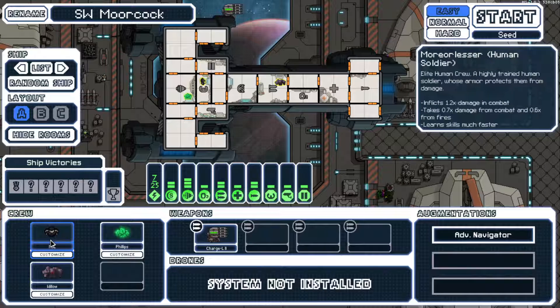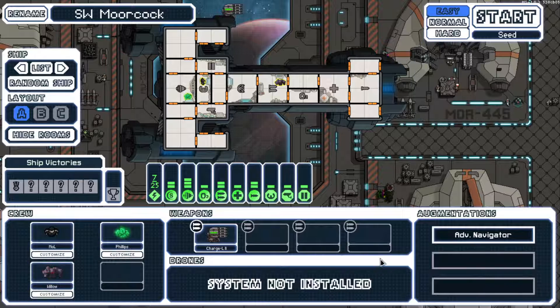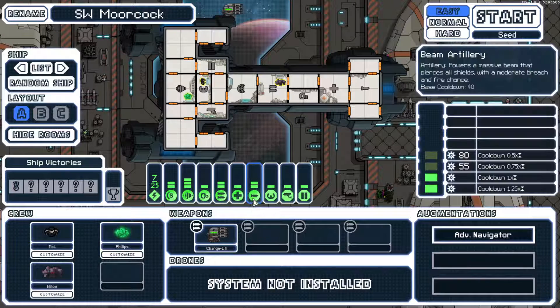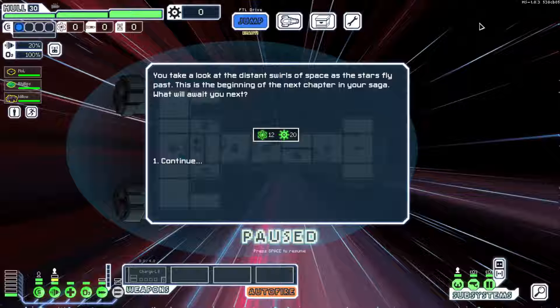We have a human soldier — this will be our anti-boarder. We have a Zoltan and a Rockman as advanced navigator. We also have artillery, which is gonna be really helpful. We will be playing on easy extreme, and we will be attempting to unlock 100% of every single ship. This shouldn't be too hard. Let's do it.